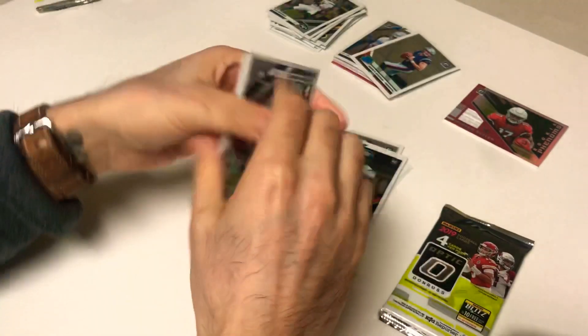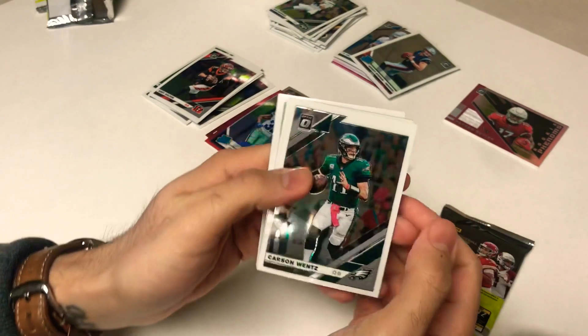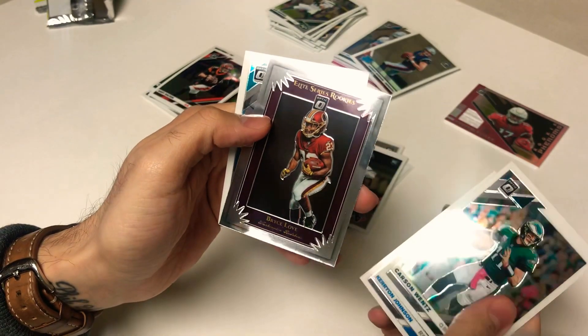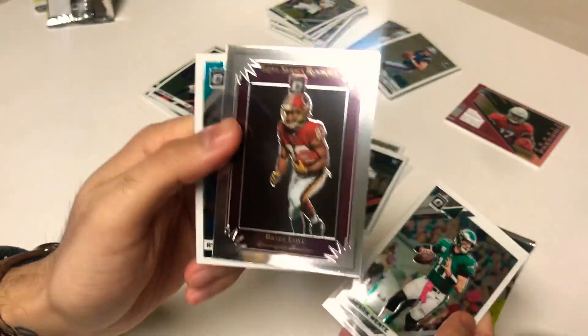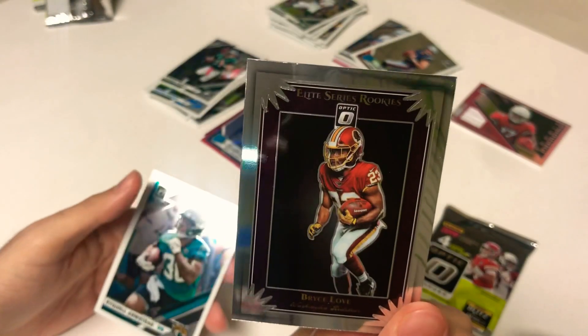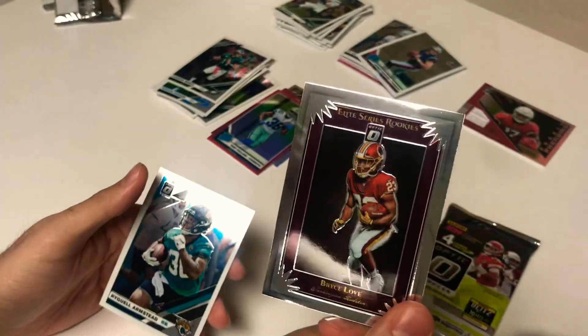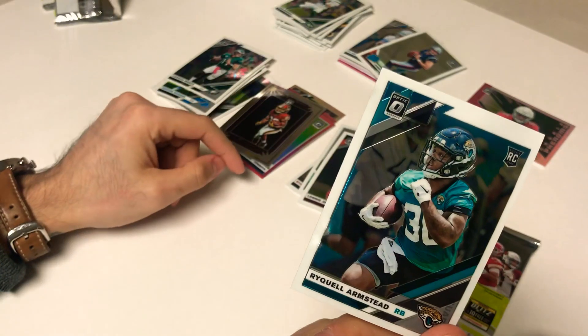Not really any notable rookies in these couple boxes — Stidham and stuff is okay. There's a Wentz, Kerryon Johnson, and our Elite Series rookie of Bryce Love — a cool little rookie insert card. And the last card of the pack, Raquel Armstead.